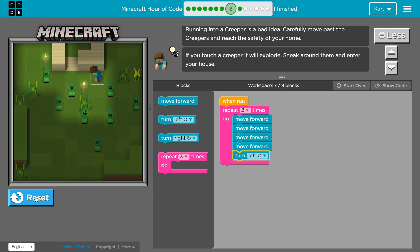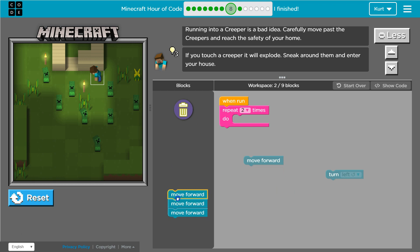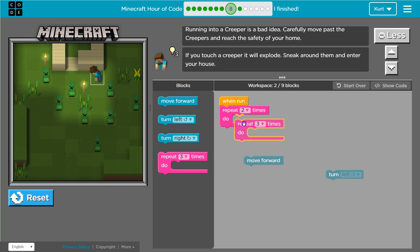Except, there's even a shorter way to do this — you can put repeat blocks inside of each other. So I'm going to get rid of all but one move forward, and put a repeat block inside set to four times. So now it will move forward four times.